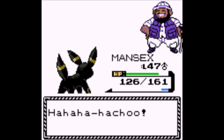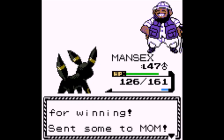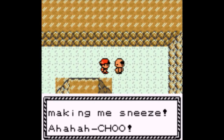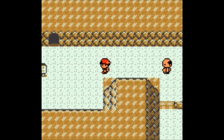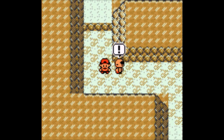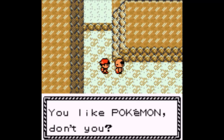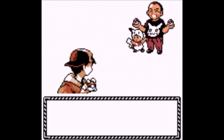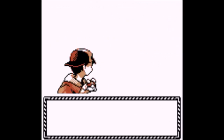Rotom Wash forms of course. Samurott — that was another one that was on a Tera Raid. It's surprisingly strong. It does have Shell Armor, so you can't critically hit it.